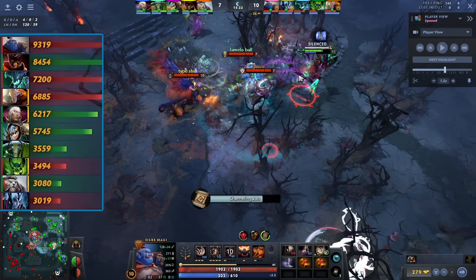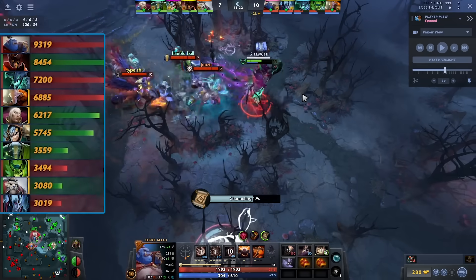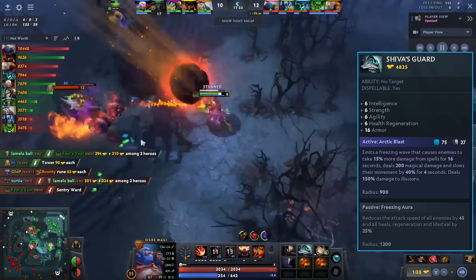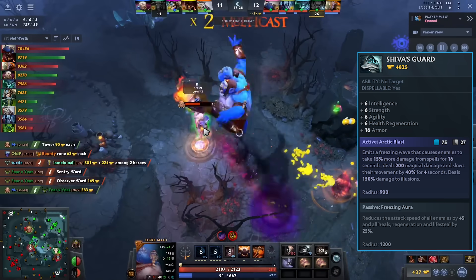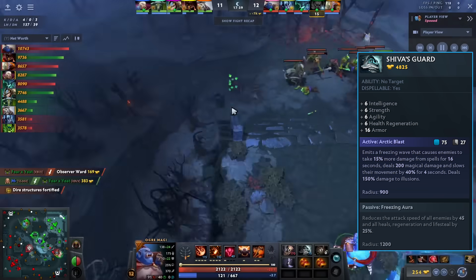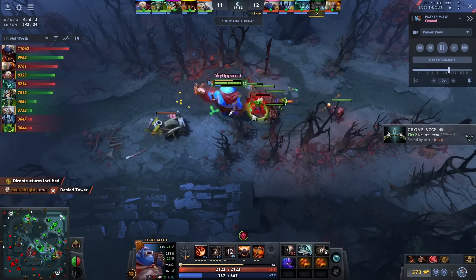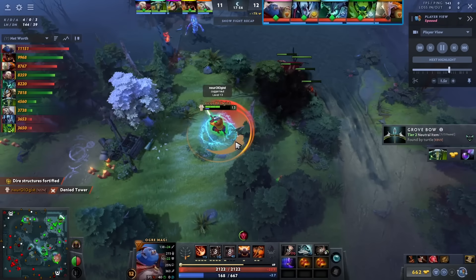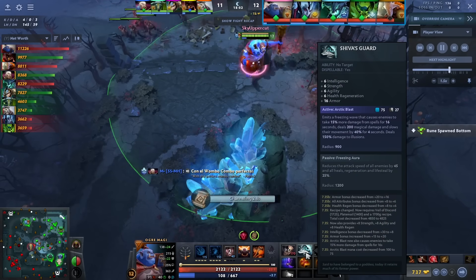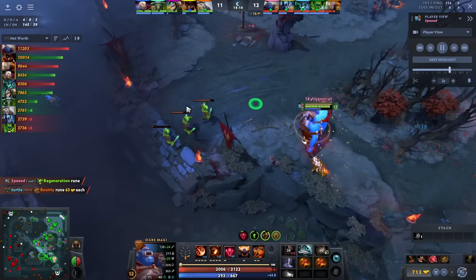I'm top net worth, partially because my lane was easy and I'm 4-0, but this hero just gets so much gold from Midas. For items I buy Shiva's Guard basically every game — it's just so broken on Ogre. Once your two nukes and disables are down you can get kited, so the AOE slow, AOE attack speed slow, and spell amp with all the magic damage on the team makes it just too good.